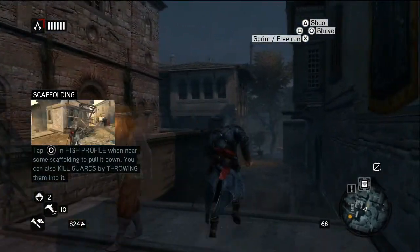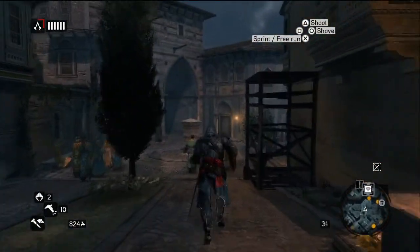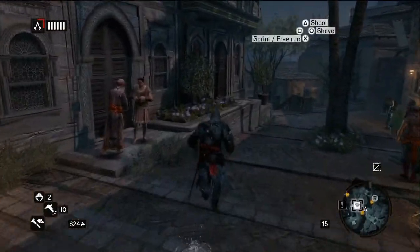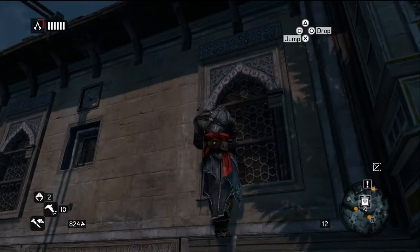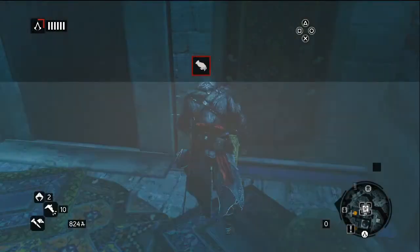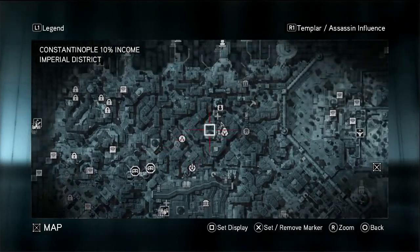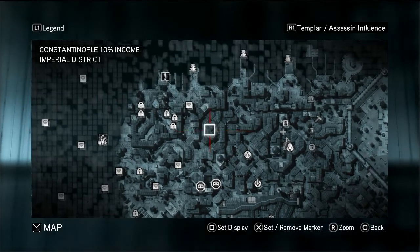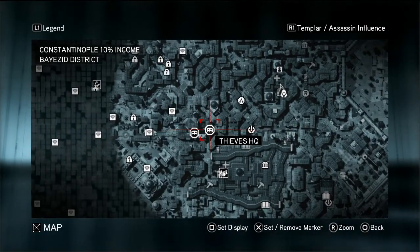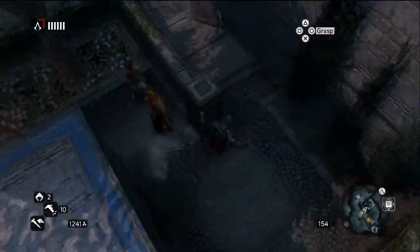I'm just taking a look around because you never know, there could be another Animus Fragment or something. I'm on the same level as it, so I'll just go over the building and then drop down on the other side. There we go. 400 bucks there. Now we do have a lot of treasure in viewpoints there, but I'd rather make my way towards that way. There isn't that much between us. I'm surprised, I must have picked up a lot of treasure by myself without the map.